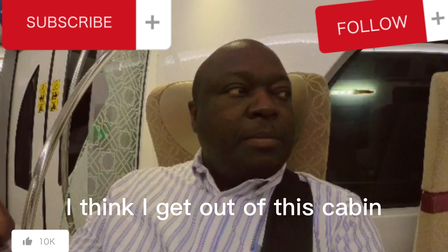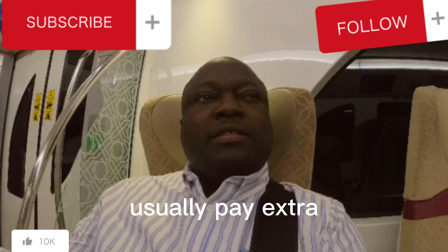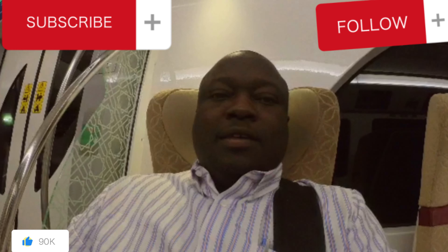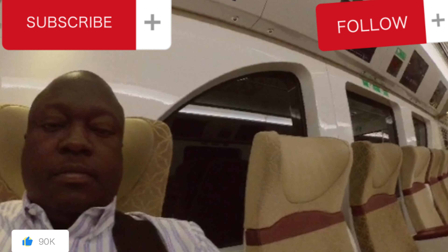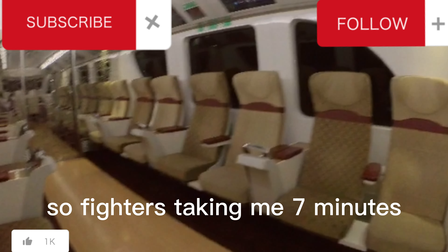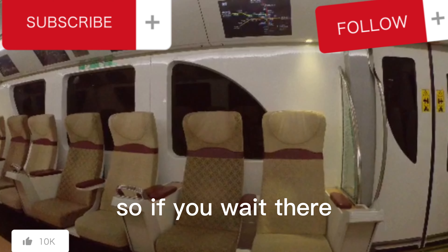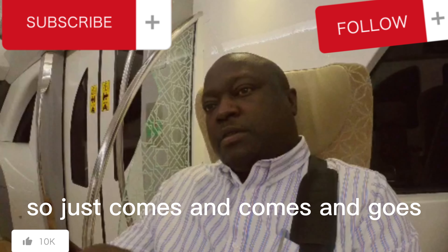I'll show you how the VIP looks like. When the next stop happens I'll get out of this coach and show you how the normal coach looks like. For the VIP you usually pay an extra. I just saw it was open and popped in. The seats are really comfortable — you can ride for long. So far it has taken me 7 minutes from the time I entered until I got the train. The train usually has a 5-minute stop interval — after every 5 minutes there's a train.